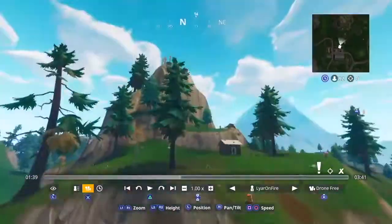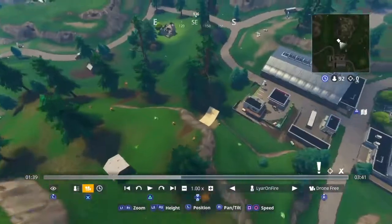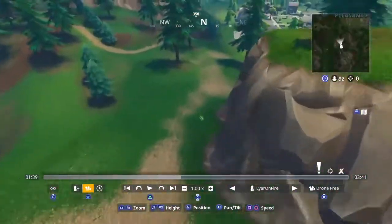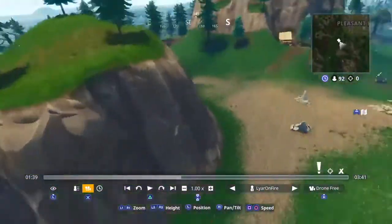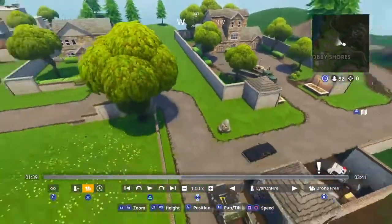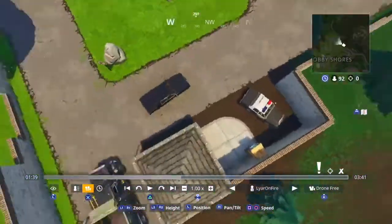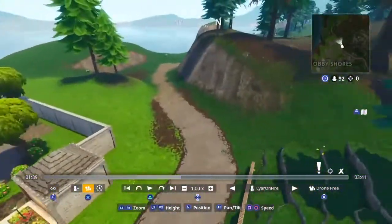I'm definitely going to be testing that when playground mode comes out. There are also people sitting here - maybe it's going to be some kind of Olympics theme, with people sitting watching. Here are the cars in a convoy. The cars aren't actually going to this area - I was hoping they would. We just know they're going this way.